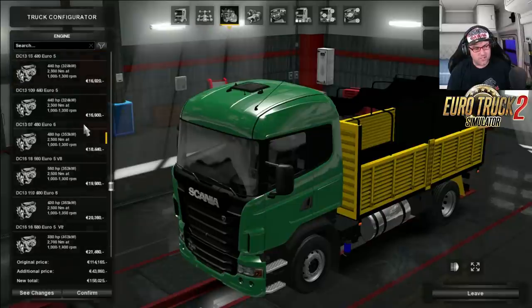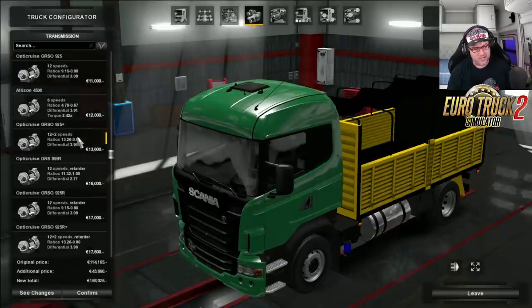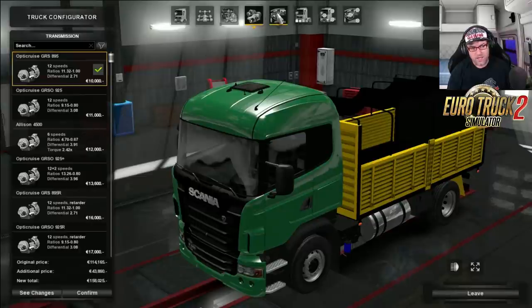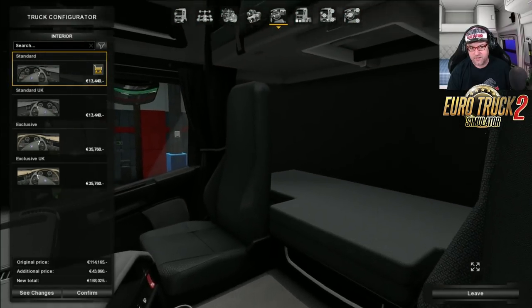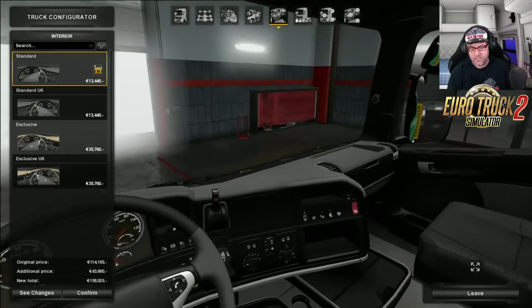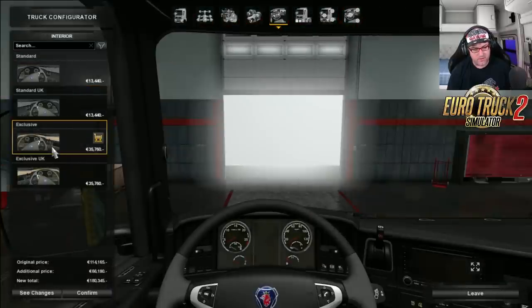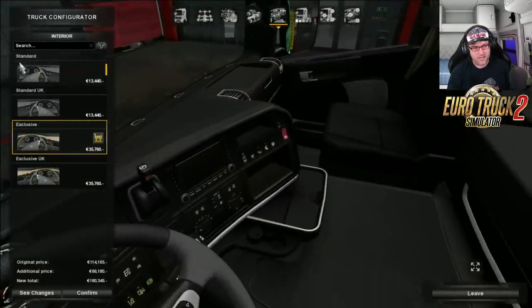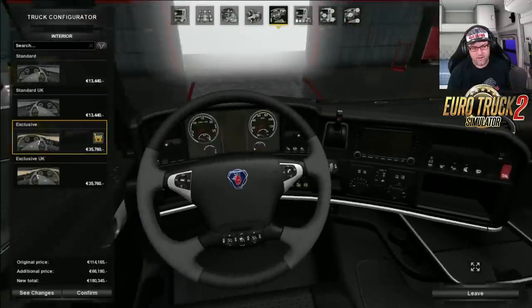Now the engines in here are all your standard engines ranging from 360 horsepower all the way up to 730. Your transmissions are all your standard transmissions with your 6-speed, 12-speed, all with retarder. And then we have the interior which is the default interior from Scania. You can see there's a lot of things used from the Scania trucks. You've got UK side and left and right hand side, which is good. You've got your standard and exclusive as well.